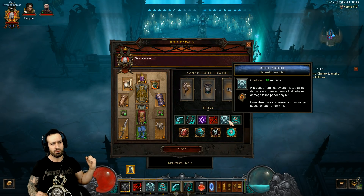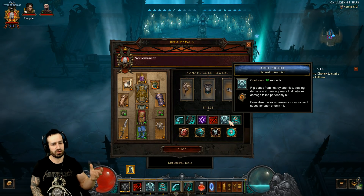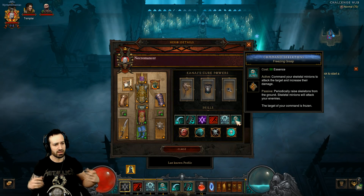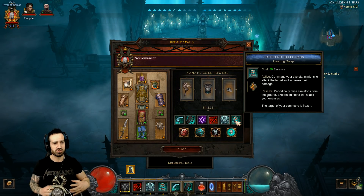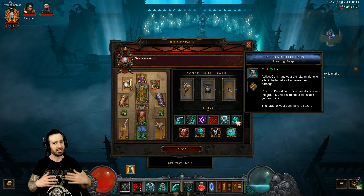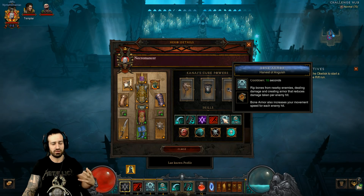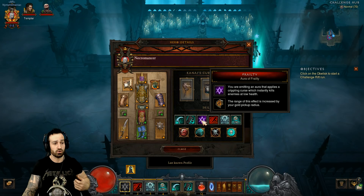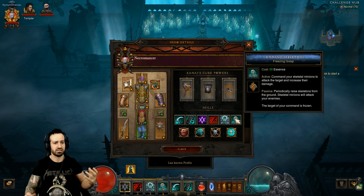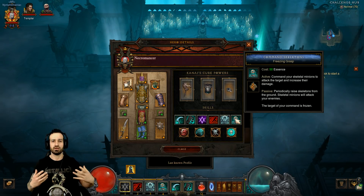Bone Armor we definitely want to activate as soon as possible — find a nice big pack to get your full stacks up, and reactivate it as we go when it's available to keep stacks up for maximum damage reduction. Command Skeletons: when casting skeletal mages and using Grim Scythe, make sure you cast Command Skeletons to increase damage even more. That's pretty much it — rinse and repeat. Keep plenty of skeletal mages up, use Grim Scythe to regenerate essence, keep Bone Armor on max stacks, Frailty runs automatically, Blood Rush for movement, and keep Command Skeletons in frenzy mode for damage increases.